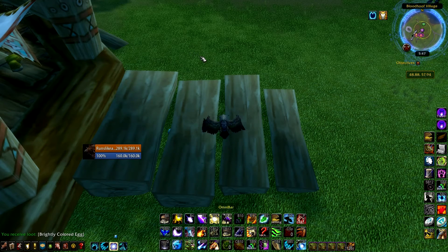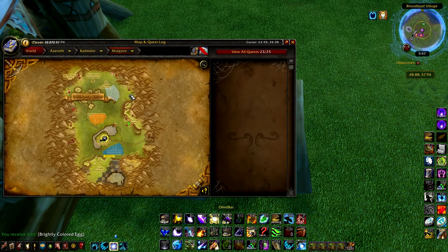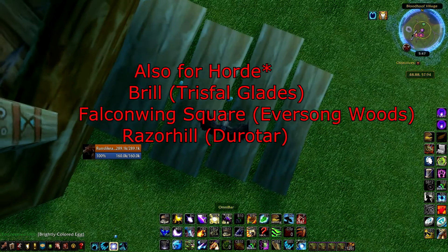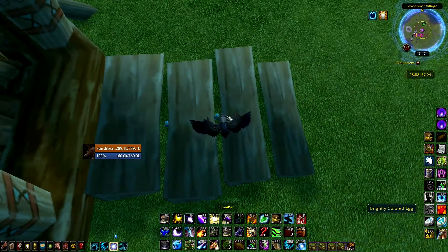Hey guys, I just want to show you real quick how to do the Noble Garden event. It's actually really easy. If you're Horde, go over to Thunder Bluff, down into the Mulgore Bloodhoof Village, and the best spot I've found is right in front of these TP things — these wooden plank step guys.